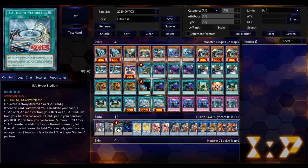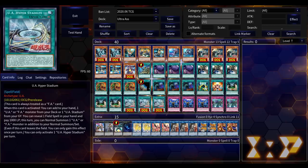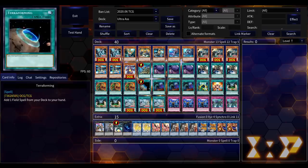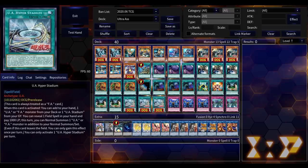We also got another field spell: UA Hyper Stadium, which solves the other problem the deck had. It's also considered an FA card, so it works in both decks. When this card is activated, you can add one UA or FA monster from your deck, or one UA Stadium from your graveyard, to your hand. It allows you to recover an MST'd UA Stadium and is also a ROTA for all the monsters in the deck.